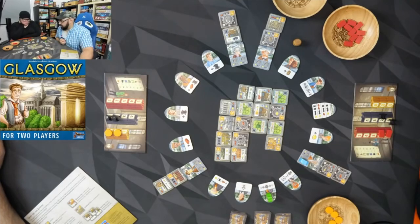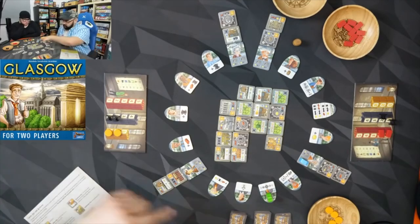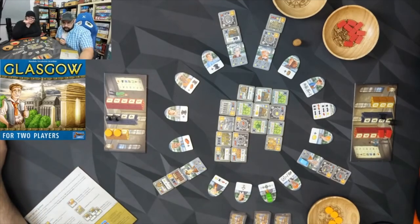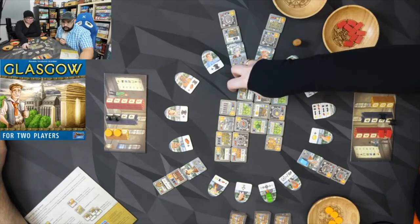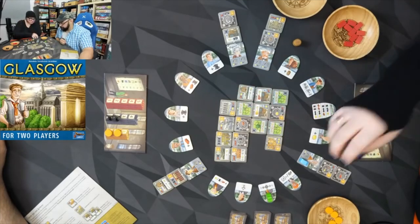The end-game trigger is 20 buildings — when the grid is full. One set of building types can work for two train stations.